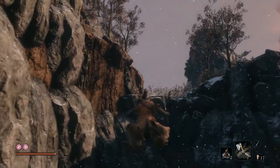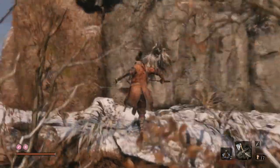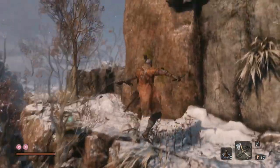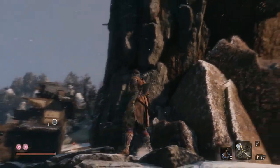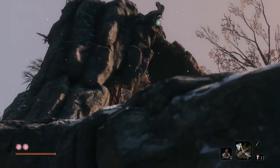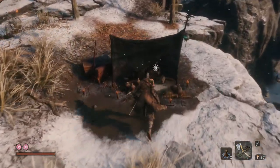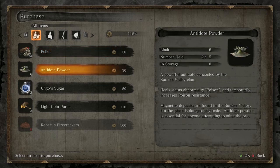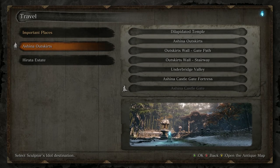Grapple up over here, do a ninja jump up here, then another ninja jump up there, and when you get to this point just look up and grapple. There is the merchant — go ahead and speak to him, then snatch up Robert's firecrackers after you talk to him and you should be good to go.